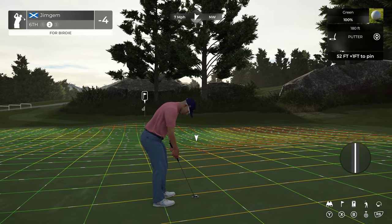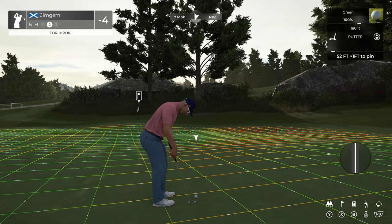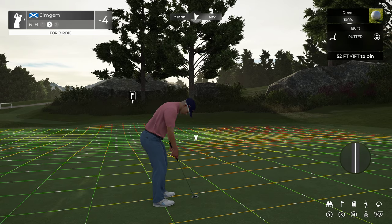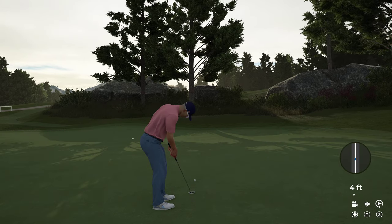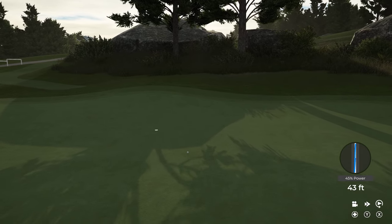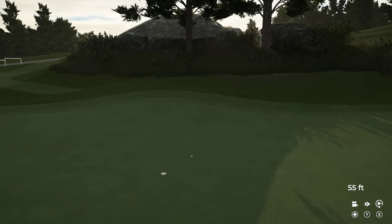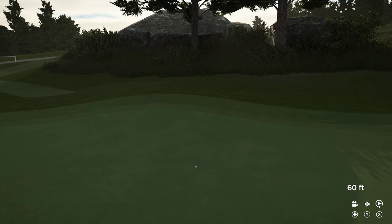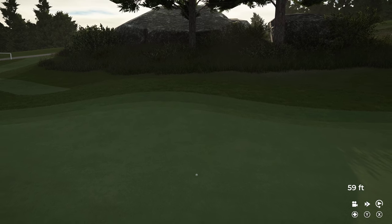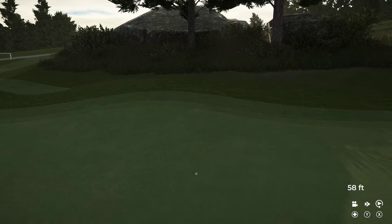What have we got — 52 feet and one foot down. I'm going to aim way over here and just let the slope take it. That's looking not bad — slow down, come on. Hopefully it's coming back a bit. Hopefully I can pick up the par.